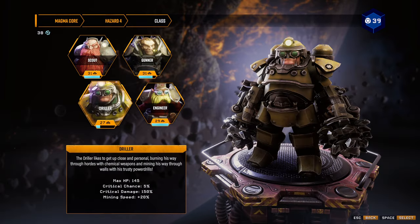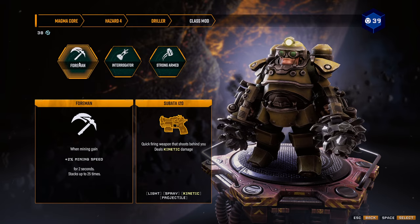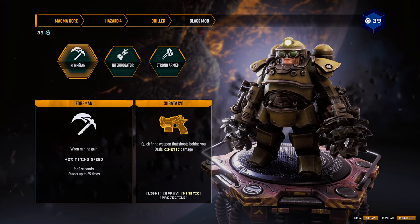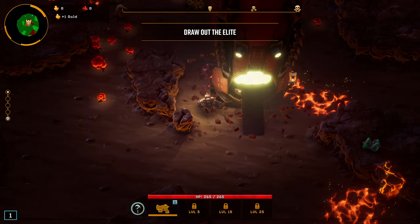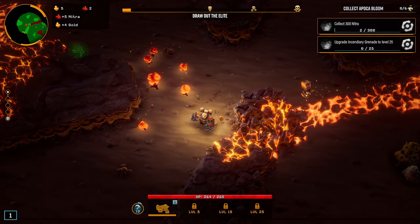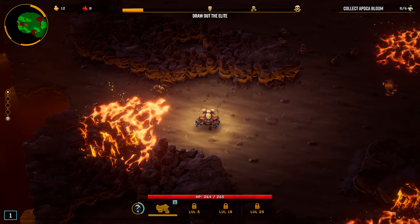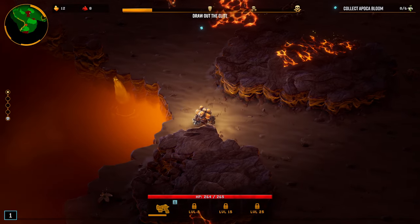Today we are going to be running Magma Corps Hazard 4, and we're going to be running a gun I haven't really played much of yet. So we're going to be doing the Driller Foreman, and we're going to be using the Experimental Plasma Charger. I just unlocked this gun, I got it overclocked, I don't really think I've put it in any videos, and I definitely haven't done a full build where we overclock it. This is not an easy difficulty — it's a tough difficulty, it's a tough map. So let's see if this gun's strong enough.